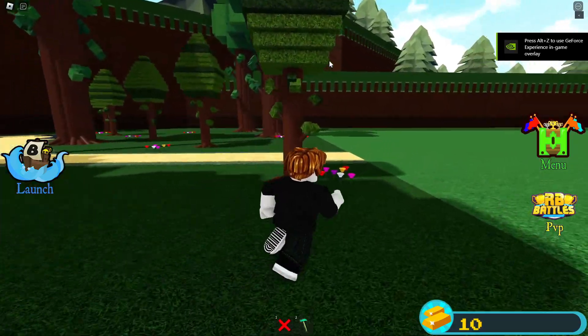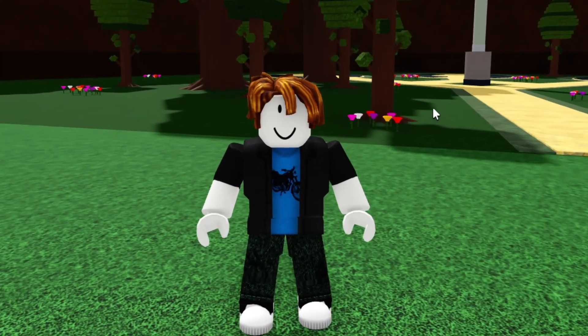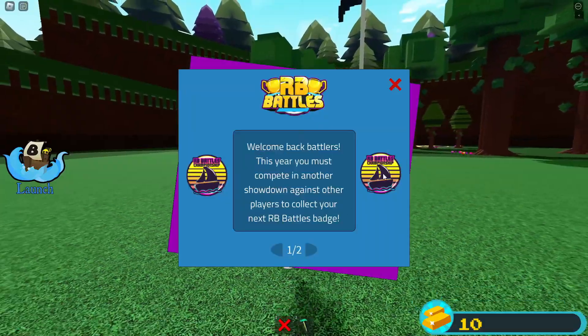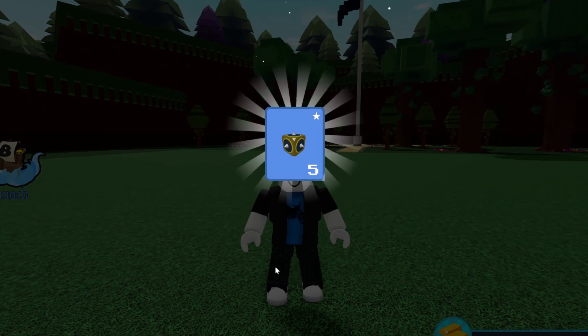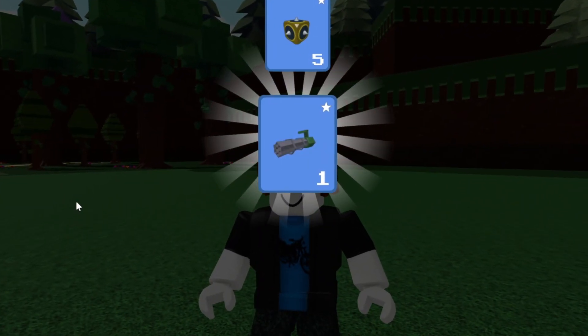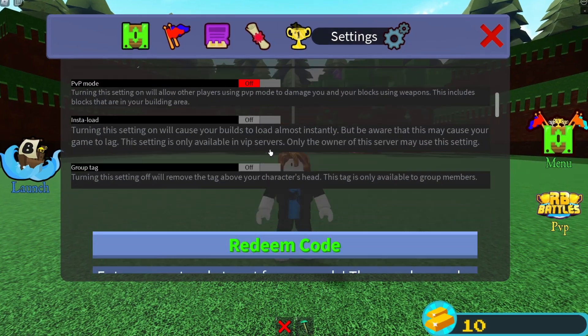First, here's how you can quickly claim some free items if you're on a brand new account, if you've never played Build-a-Boat before, or if you haven't participated in the RB Battles event. Go ahead and click this little icon right here and you're going to get five free spike blocks and also one minigun, absolutely free — you literally don't have to do anything besides click on an icon.